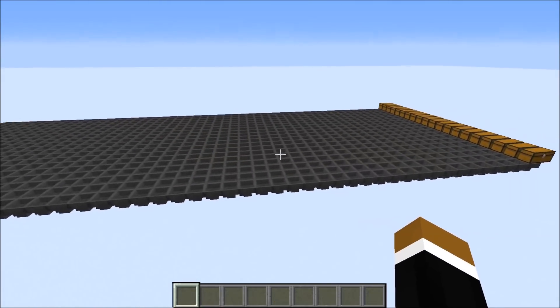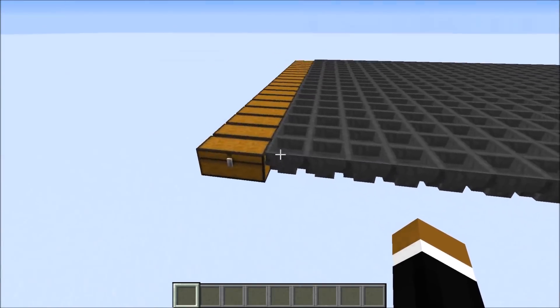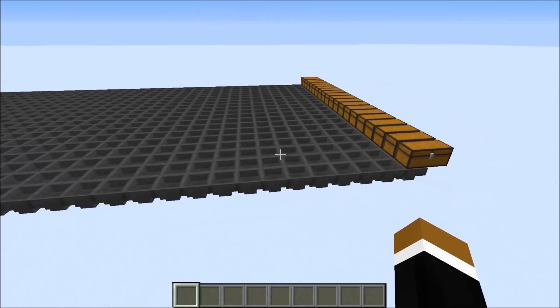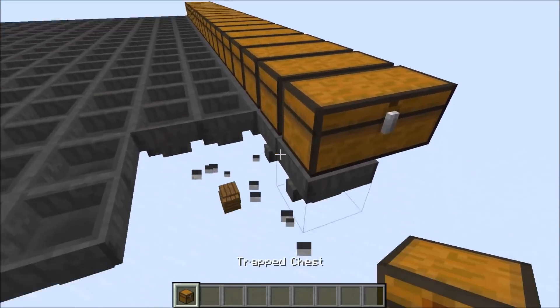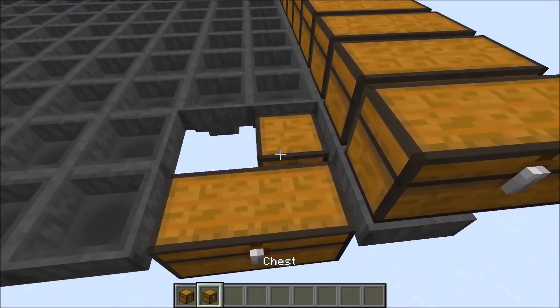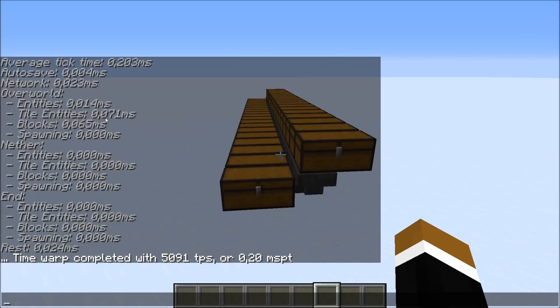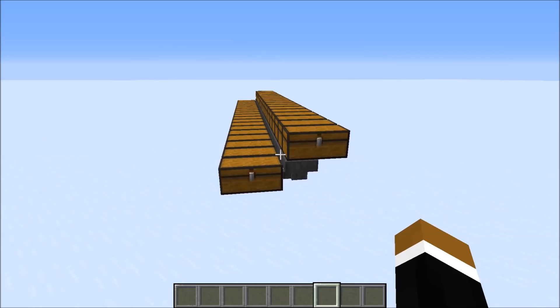Next, let's see if items flowing through hoppers causes a lot of lag. I filled up double chests on one side and transported items to double chests on the other side. The tile entity result was 1.215 milliseconds — significantly more lag. To verify, I removed the hoppers and just left the chests, giving a tile entity result of 0.071. This confirms the hoppers transferring items were the actual lag source. So a hopper transferring an item causes approximately 4.5 times as much lag as a normal empty hopper.